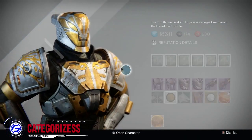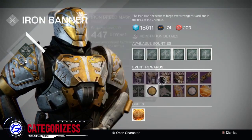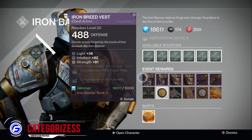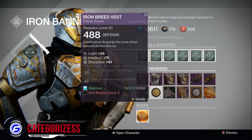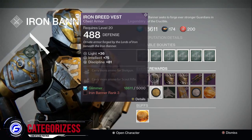Lord Saladin always brings two of each armor piece — he brings two chest pieces, two helmets, and two different weapons. For the chest piece, the one I recommend buying would be the second chest piece, just because it has intellect and discipline, and it carries more shotgun and scout rifle ammo.